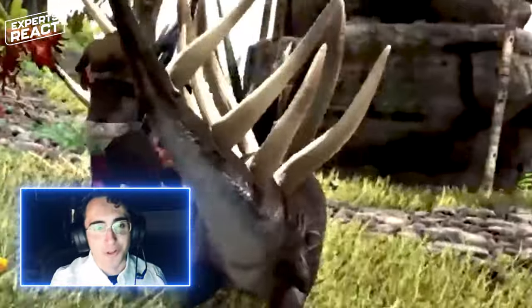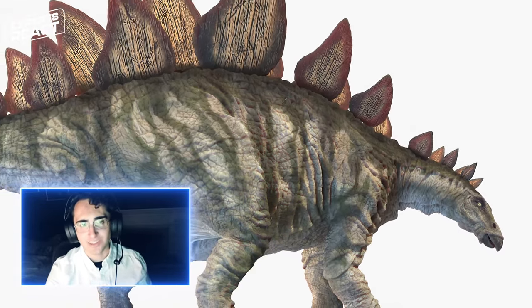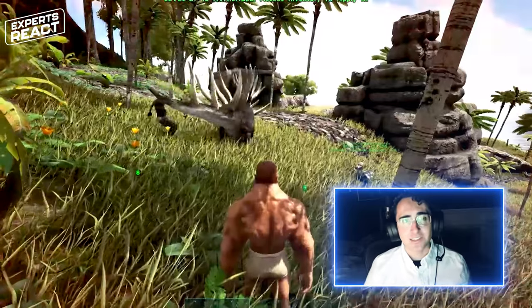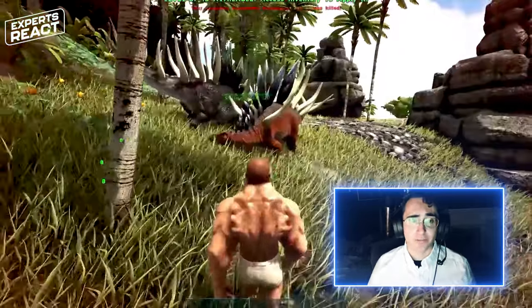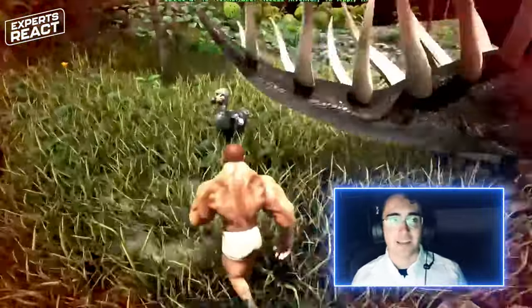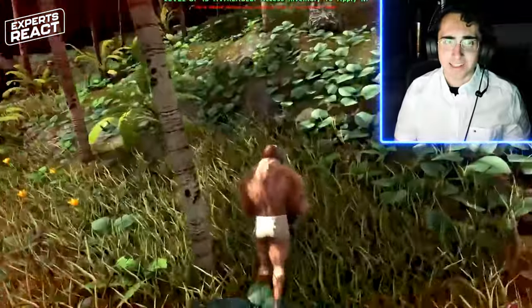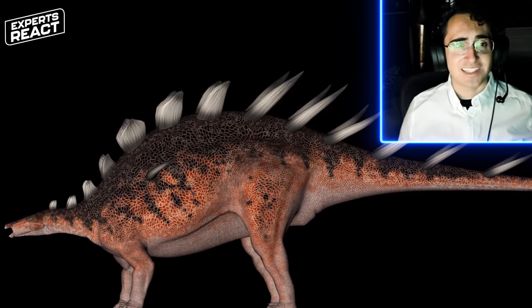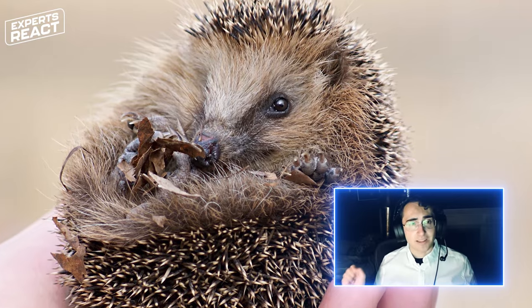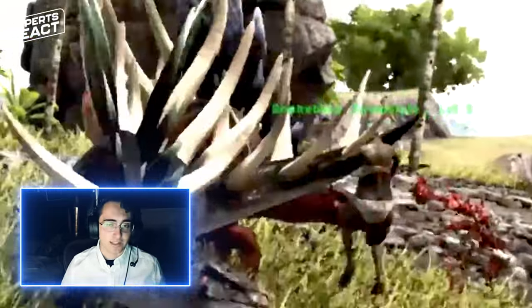Here we have an animal called Kentrosaurus. Kentrosaurus is a stegosaur — a member of the same group that Stegosaurus belongs to. Unlike Stegosaurus, which had a lot of plates down its back and only a couple of spikes at the end of its tail, Kentrosaurus was covered in large spikes. Long, straight weapons like this are almost always associated with defense because they tend not to impale animals and bring them closer like teeth or claws do — they're easily removable, so they function as a deterrent rather than an offensive hunting weapon.